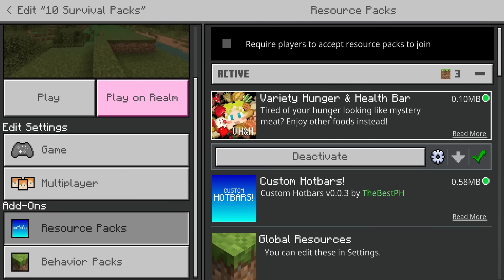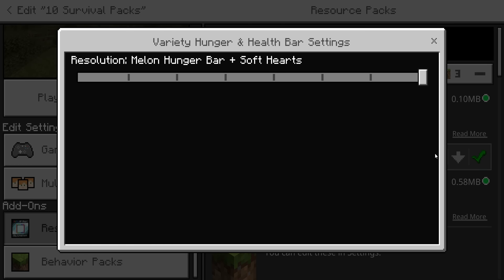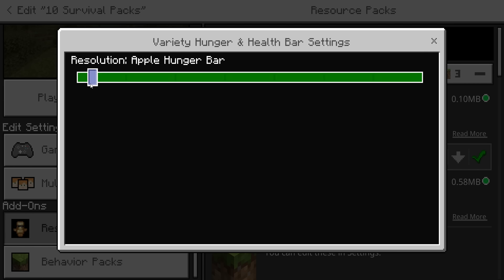Both of these packs have a little settings option. We'll start off with the variety hunger and health bar — this changes your heart and hunger icons. You've got apple hunger, apple hunger plus soft hearts, darker apple hunger bar, bread hunger bar, bread hunger bar with soft hearts, and bread hunger and apple health.